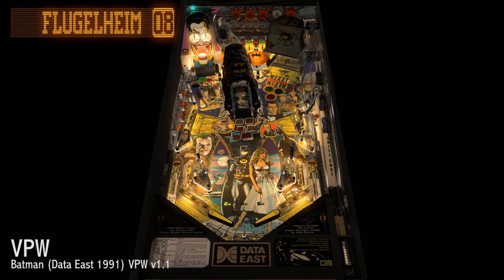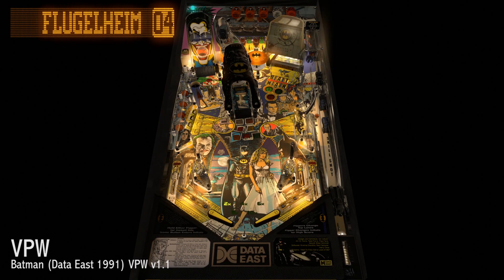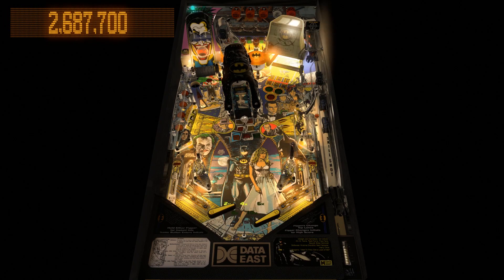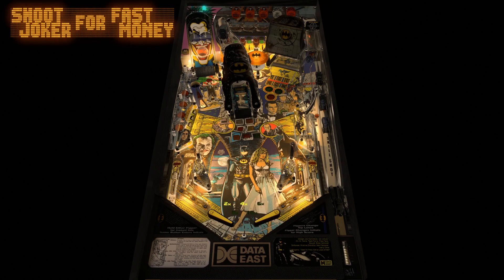The next Essential Table Upgrade is Batman Data East 1991, VPW Version 1.1, replacing Biggis Mod Version 1.1. After much YouTube feedback and testing, I gave the VPW Batman a second chance and have to concede that it is indeed superior to the Biggis table, and now my go-to, although I have no issue with Biggis' mod of the Javier table.